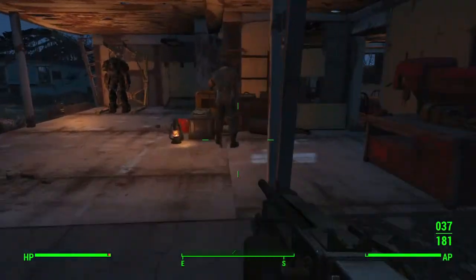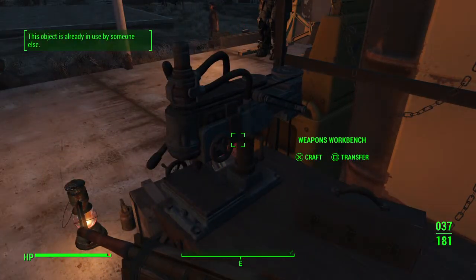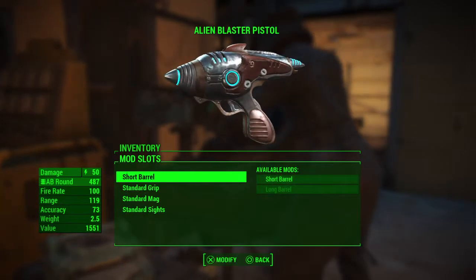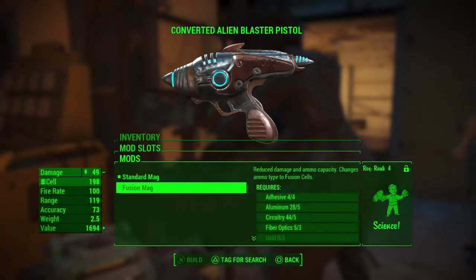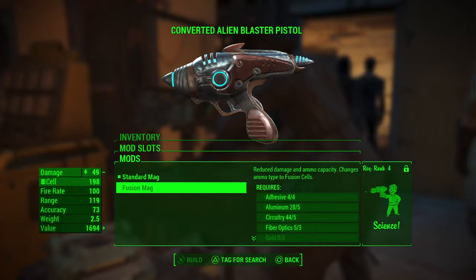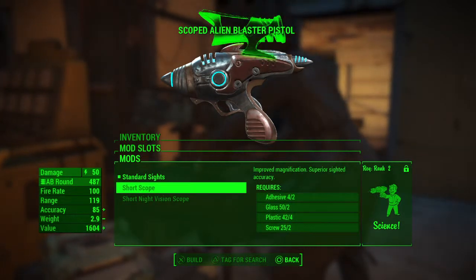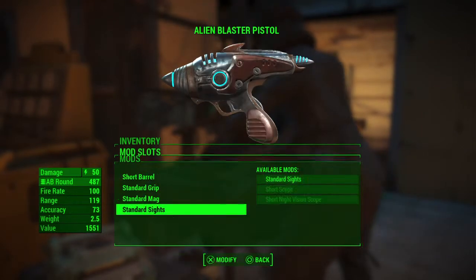So what we're gonna do is head over to our weapons workbench here. You can take the alien blaster and put a long barrel on it. We can get a sharpshooter's grip — this gun is already kind of overpowered. You can get more ammunition right there by switching it over to the fusion mag. I can move it up to a short scope right now, but I need a Science skill of two for that.